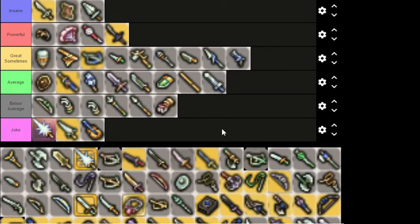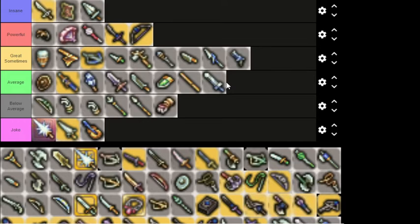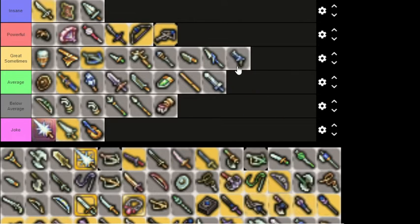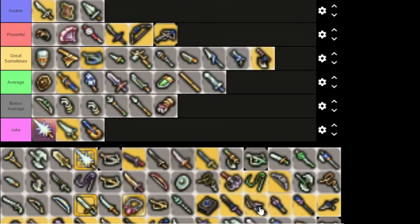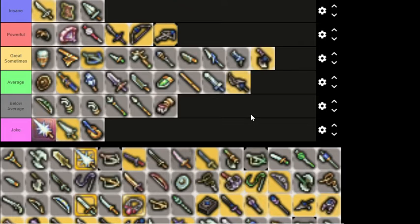Cursed weapons — I'm mostly going to categorize them not based on their element or racial bonus, but for their very particular applications. The Cursed 1HK goes into Powerful, just barely edged out of Insane, simply because ninjas really suffer in terms of defense — their defense and armor options are fairly limited, but this gives them more or less hyper armor in their primary weapon slot. The Cursed Bow and Cursed Crossbow are also going into Powerful for overcoming the inherent weaknesses of their weapon type. The Cursed Axe is Great Sometimes. The Cursed Two-Hander is Average — there are just way better two-hander options.